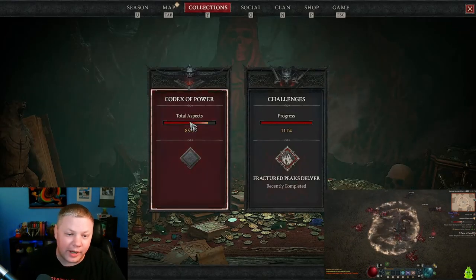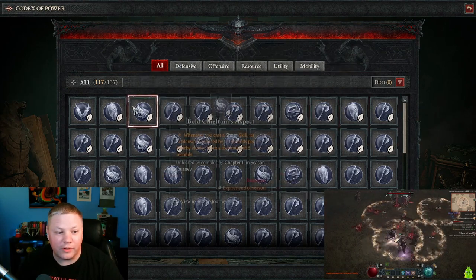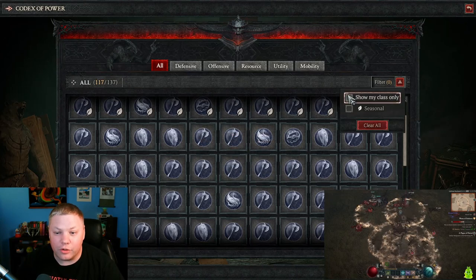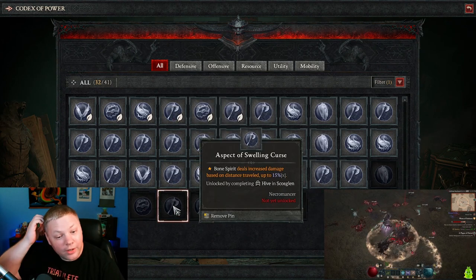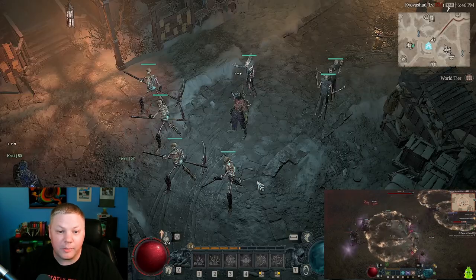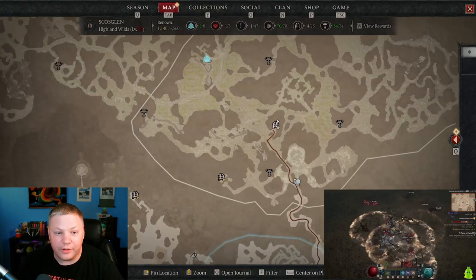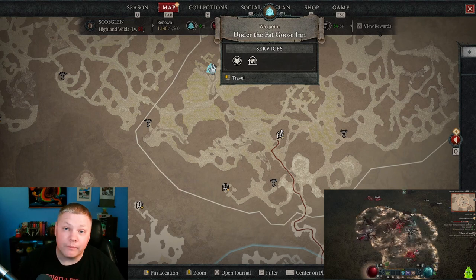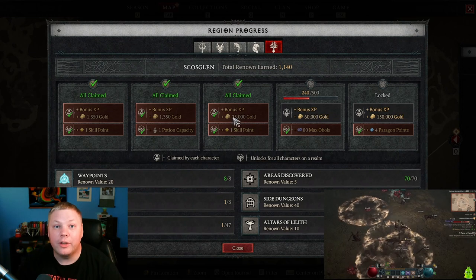If you hit the Y key and go into your Aspects of Power, you can find all the aspects. Anything with a leaf on it is a seasonal one — those are not the ones we're going to be using. Go to 'show only my class' and you can see the ones specifically for your class. If there's one you don't have, highlight over it, click it, and it will put a pin on your map and draw a line to the dungeon. You can then port over if you have the waypoint, or run to the waypoint to get it — which also earns you some renown and skill points.